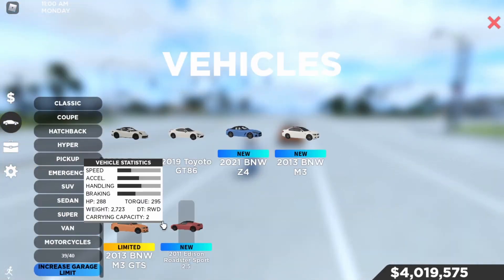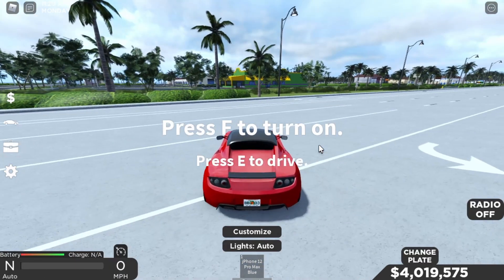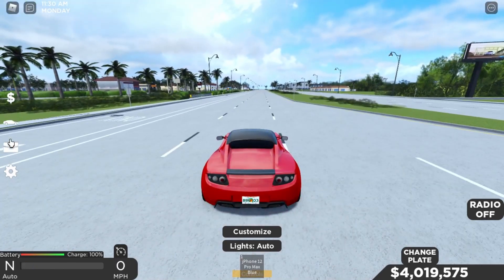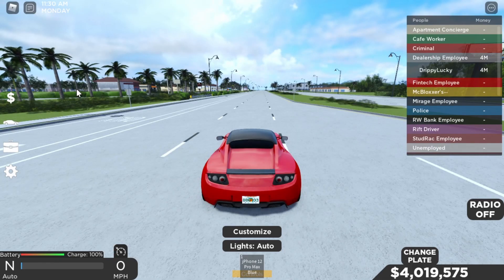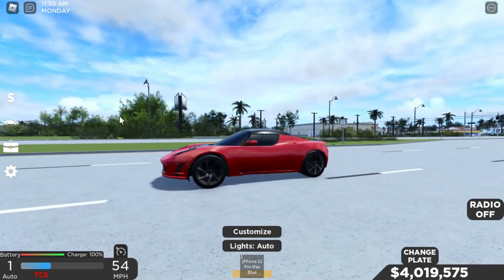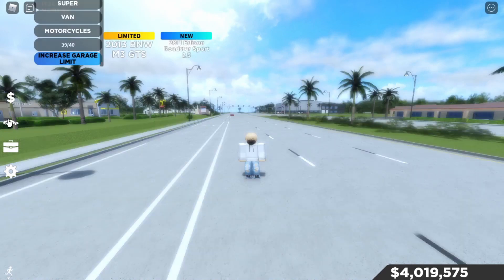Moving on to the Tesla Roadster - it looks pretty fire. The acceleration feels good since it's electric. It only has 295 torque though, which is pretty little for a Tesla. Let's do a launch test - three, two, one. The acceleration is not too bad but not too great either, though this is a 10-year-old car so I don't really mind.